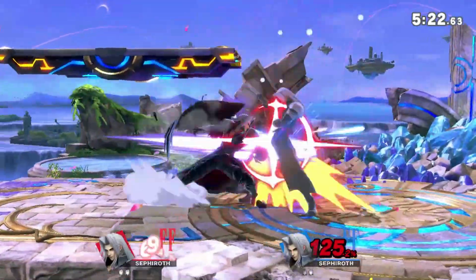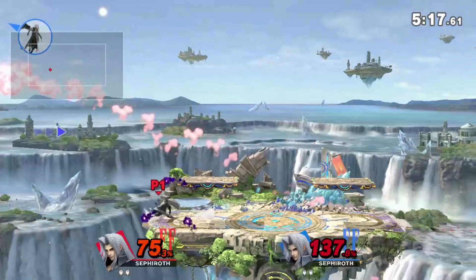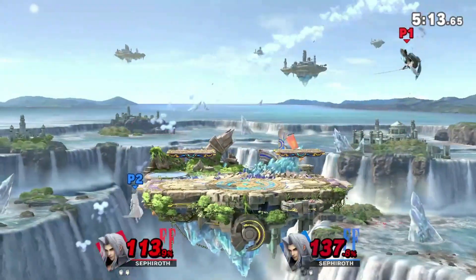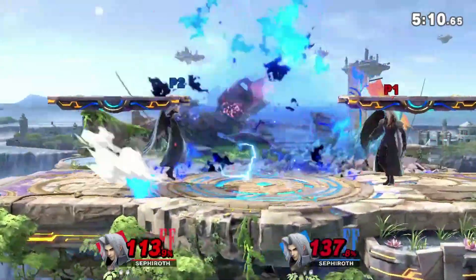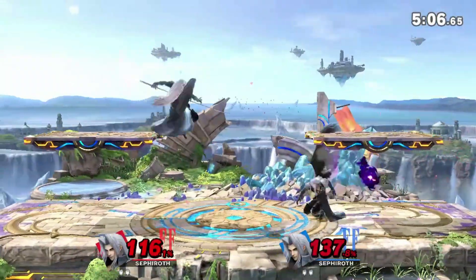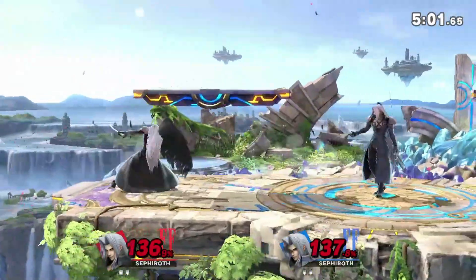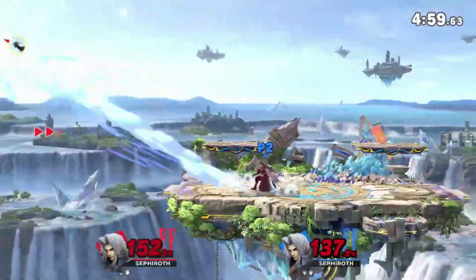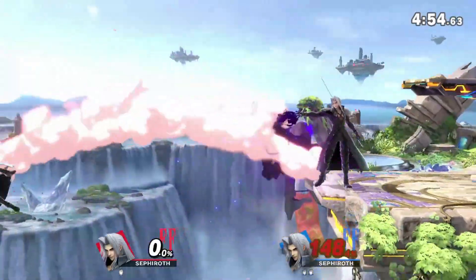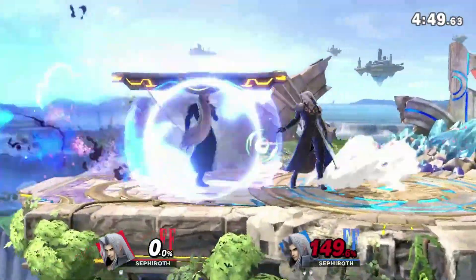Sephiroth's aerials are all huge and very committal except for his nair, which is insane. His nair or up air and back air are his best aerials. The nair is super quick, combos into forward air and back air. His back air is an insanely strong kill move with insane reach. His up air is literally the whole platform again - like his up smash in the air. It's by far the biggest hitbox in the game, it's not even close.